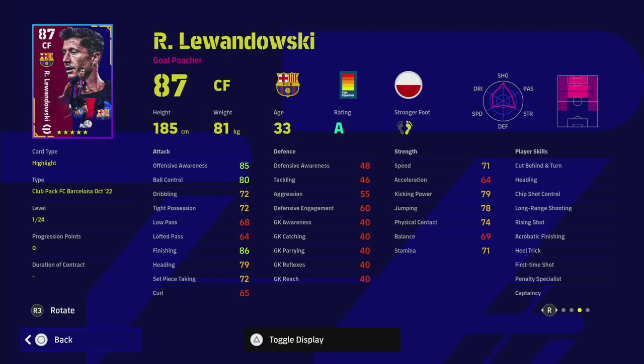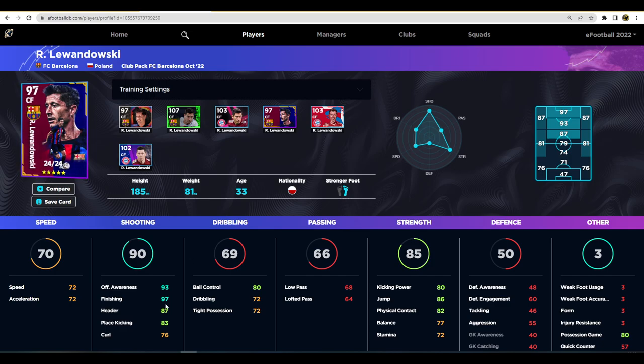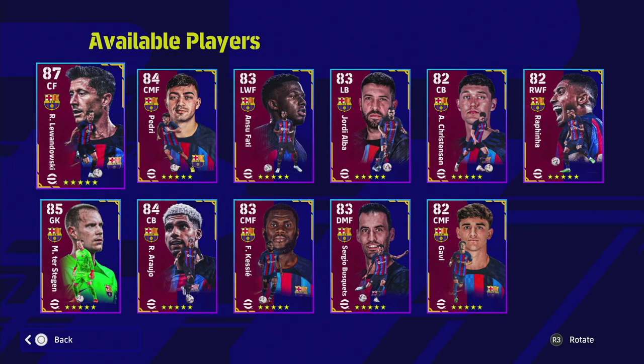Lewandowski is on an A rating. Over on eFootballDB he goes to 97 overall, 97 finishing, 93 offensive awareness. We have maxed him out as a pure finisher. Not too speedy or pacey but ball control is really good, kicking power is really good, his jump is good, his header is good. That 97 finishing - you will literally score into the back of the net, he is that accurate. You'll score pretty much every one-on-one chance. He's one of the highest finishing stats in the game and that mix of aerial ability with header and finishing is very impressive.